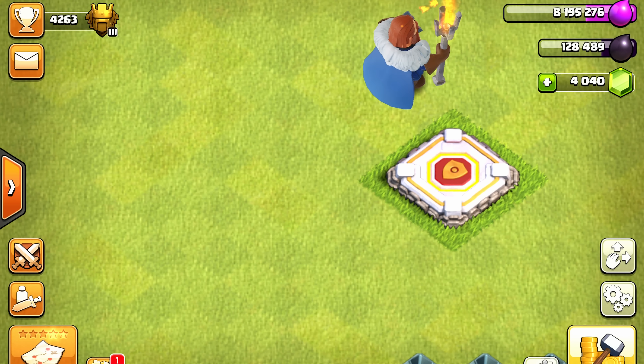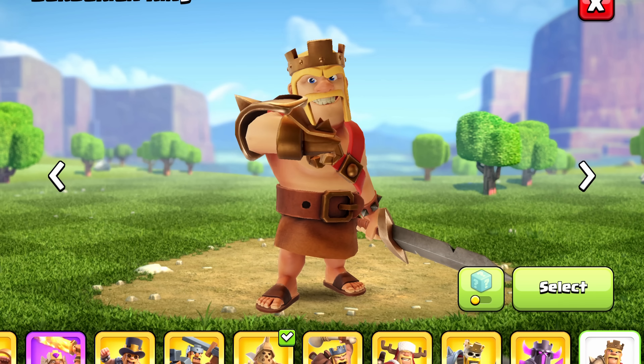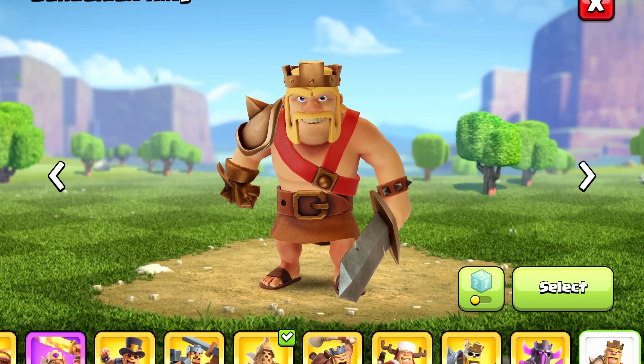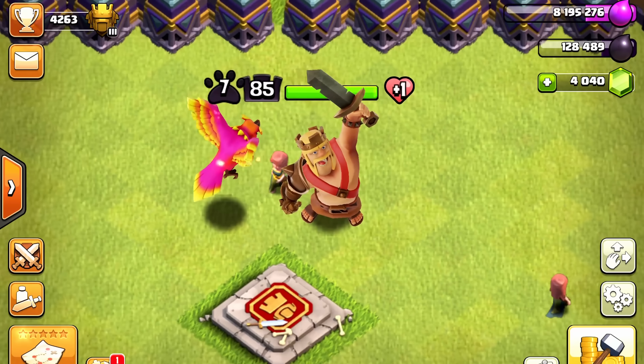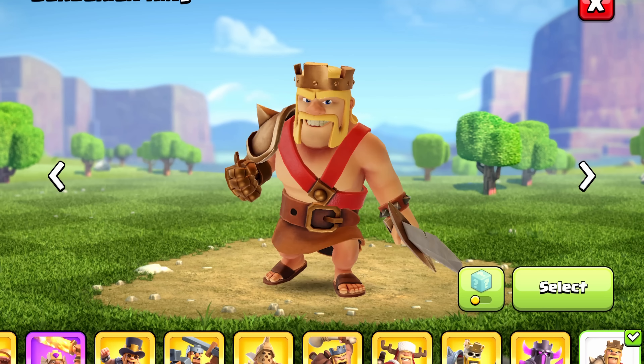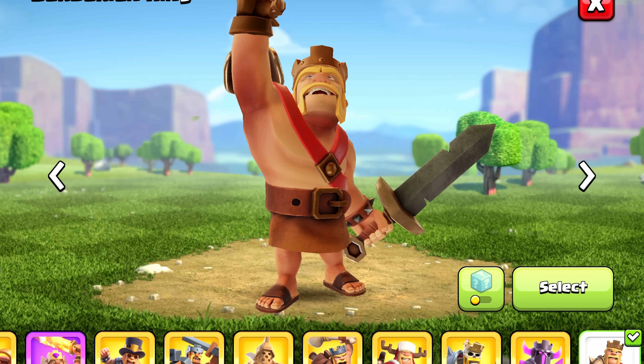Before the update, the Barbarian King's selection and pose sound effects were switched, but now they fixed it so that his pose animation has the correct sound effects paired with it, and his selection animation also has the correct sound effects.